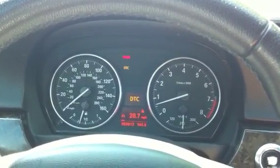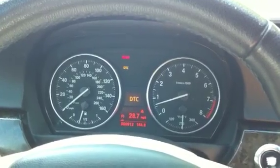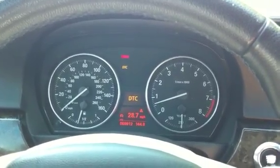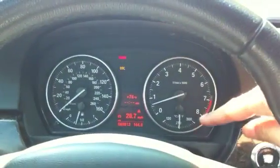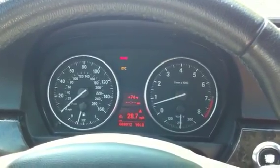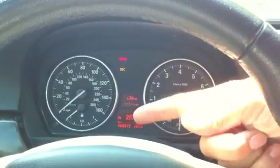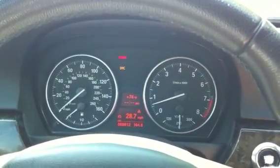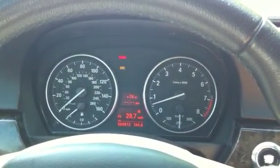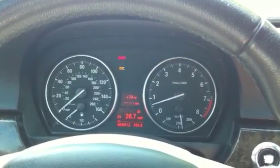Next we're going to show how the various gauge display works. First option is standard — reads fuel level and oil temp like normal. Double clicking the hazard button once gives us the boost gauge option — that's mode 1. Mode 2 is the boost gauge and air fuel ratio option.